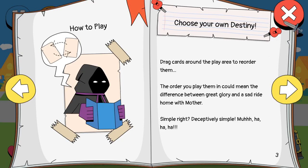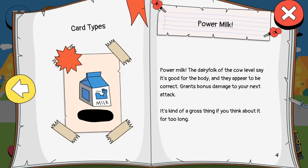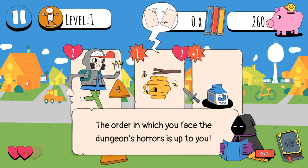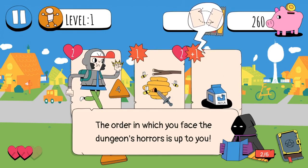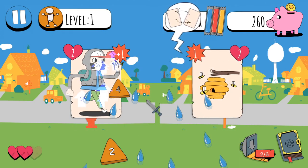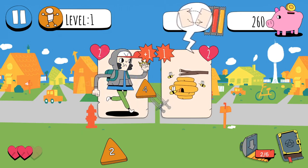Drag cards around the play area to reorder them. Power milk - the dairy folk of the cow level say it's good for the body and they appear to be correct. Grants bonus damage to your next attack. It's kind of a gross thing if you think about it for too long. So I can reorder things this way - I get milk and now my next attack does extra damage.